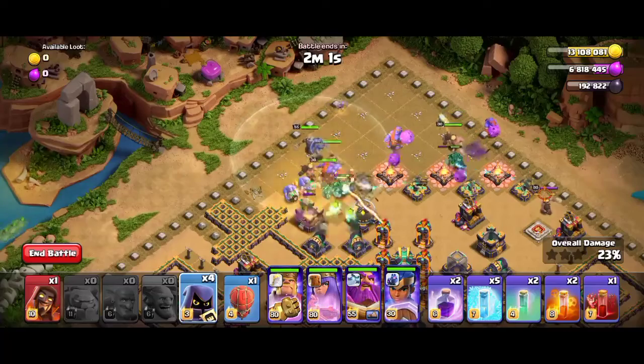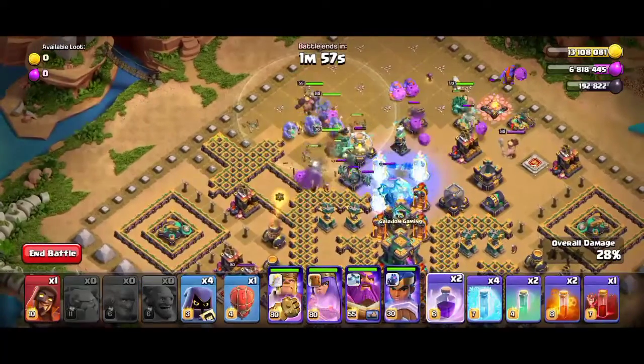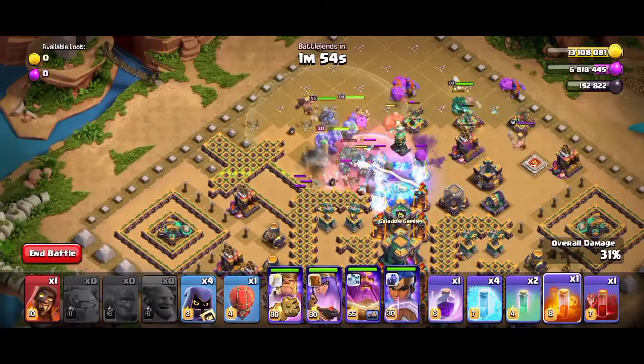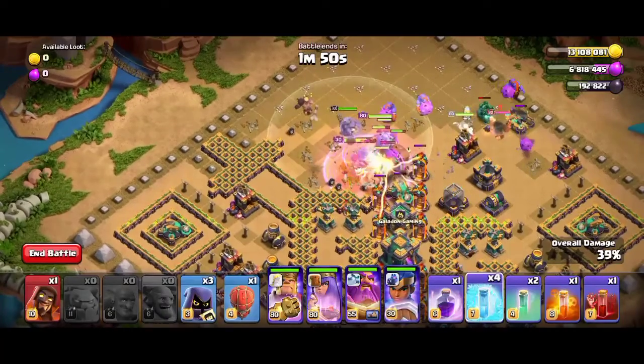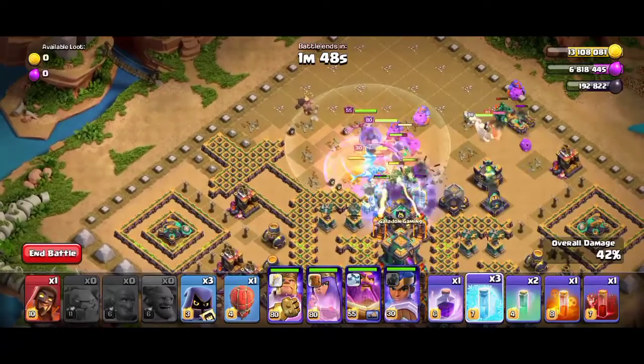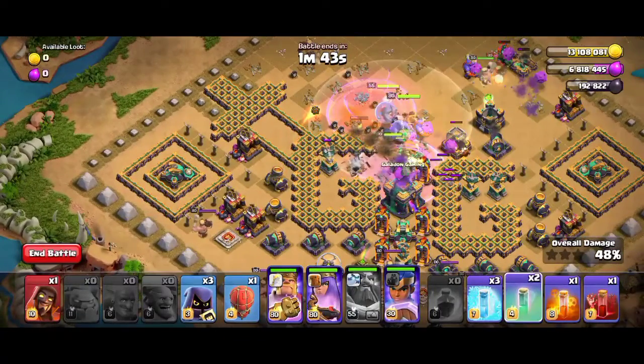The troops are entering the base. Use the heroes behind the troops, and use freeze spell on the inferno towers. Use poison spell on the clan castle troops. Use the headhunters to take out the enemy heroes — I'm using five headhunters to take out the king here.